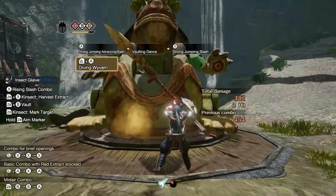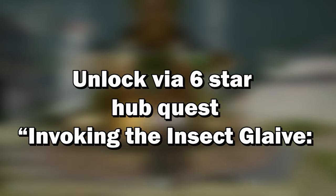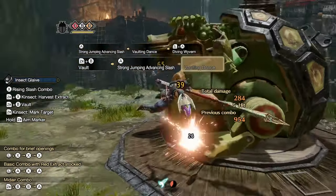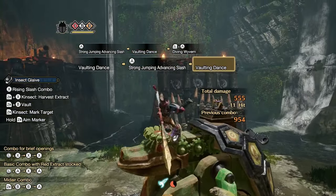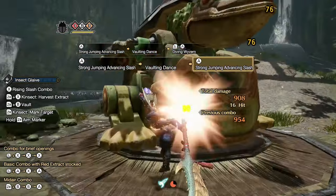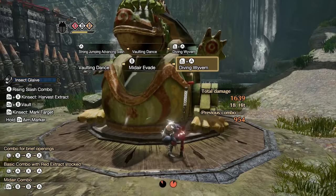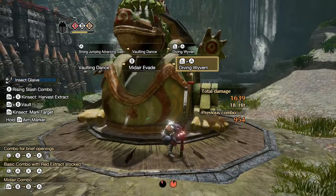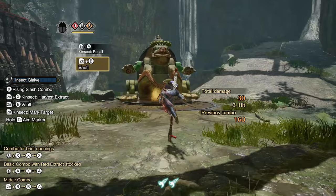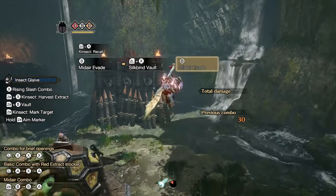An extremely important switch skill I consider mandatory for the insect glaive is Diving Wyvern. You unlock it by completing the six-star hub quest 'Invoking the Insect Glaive.' On its own this move does decent damage, but its true strength lies in using it as a combo finisher after aerial attacks — the more aerial attacks you string together, the more damage it will do. The maximum is three aerial attacks, so keep that in mind.